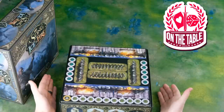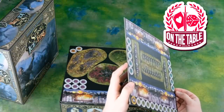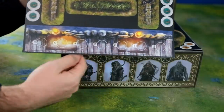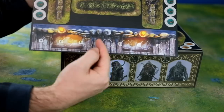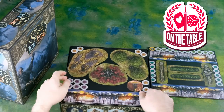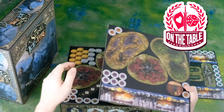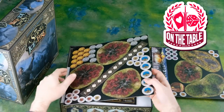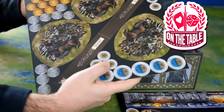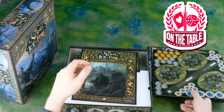Just like in your typical starter set, you're going to come with all the tokens and scenery pieces you need to play a full game. You can see we've got the spike barricades and palisades. They have the Free Folk style walling — wooden palisades with some shields and some torches burning. Really great job with this. You've also got your weirwood trees and your corpse piles on the other side, your Free Folk range ruler and more corpse piles.